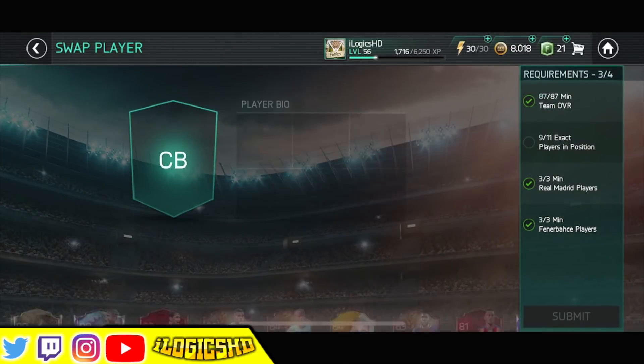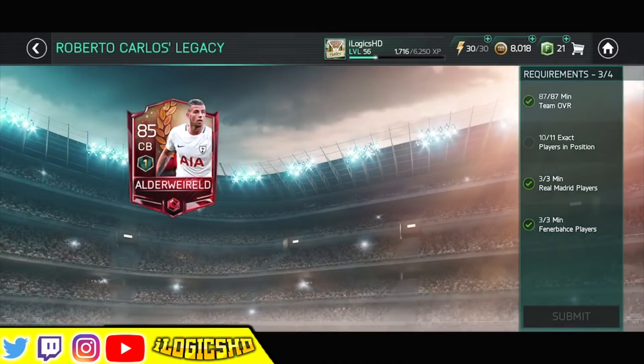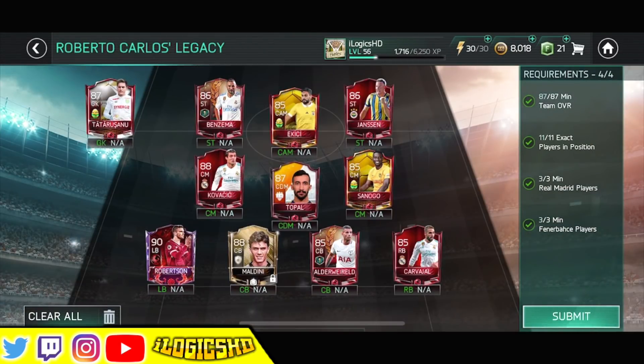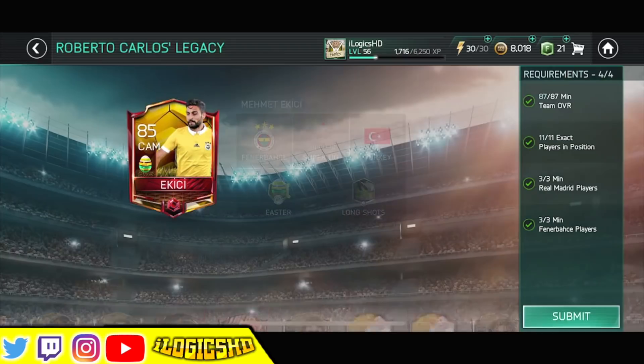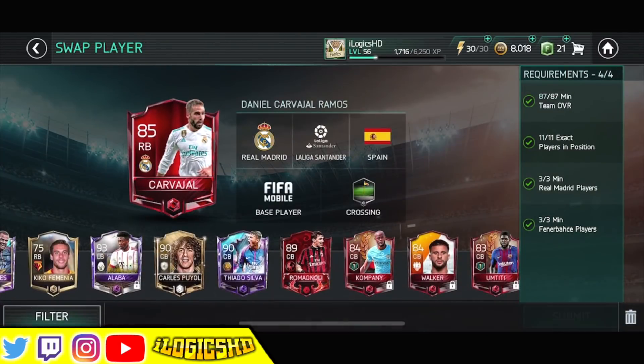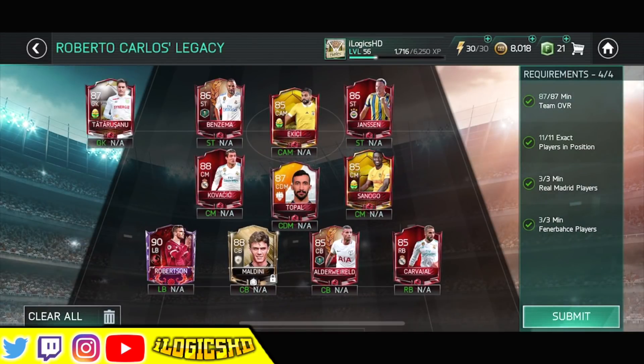Danny Carverhouse is one of the ones for Real Madrid. I did buy a Toby for 1 million coins, and there's an Easter goalkeeper there. Sunogo is probably one of the cheapest ones and a good one to purchase. Then you've got Eriki, or Ikisi — I'm not sure how you pronounce it — who is a Fenerbahce Easter player, which works out quite nicely. Jansen is one that I've sniped. You can also use Serna at right back. Basically, you need to get three Real Madrid players and three Fenerbahce players in there, and you're going to have to do a lot of leveling.